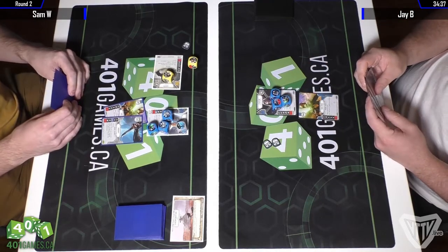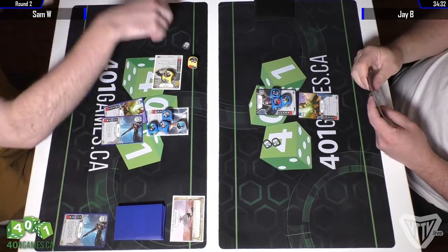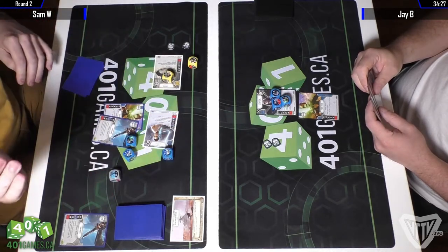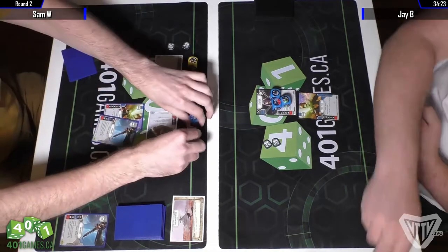I think this is going to be a really interesting matchup just simply because Sam really knows the ins and outs of the deck. Overwriting the Vibroknife gets another shield on Han and rolls Rey. There you go, that's a really good win.